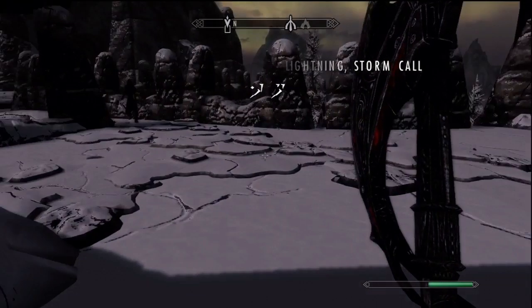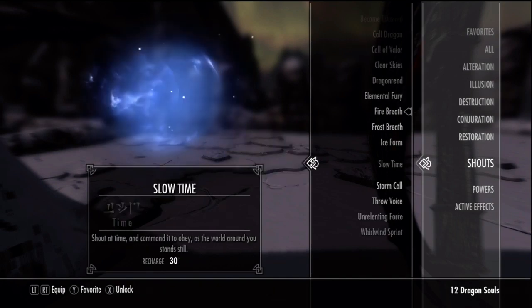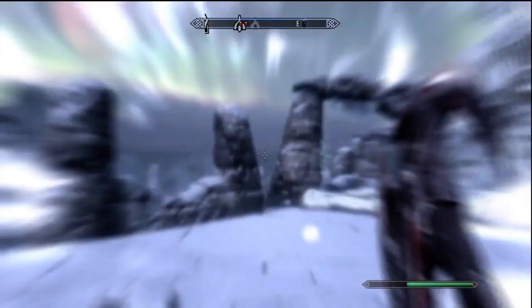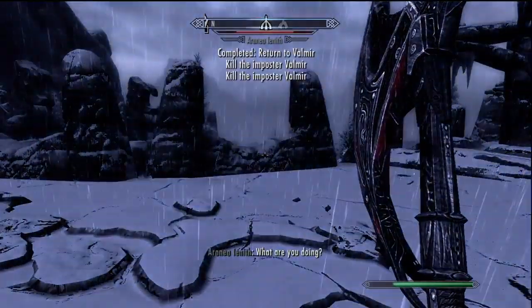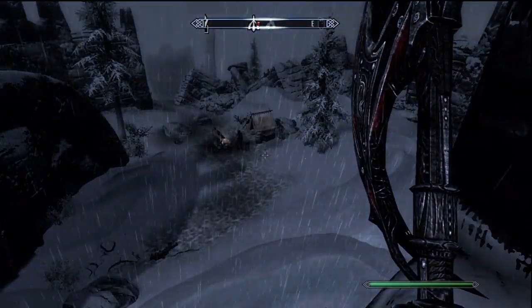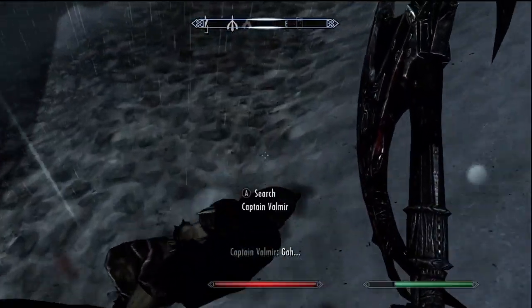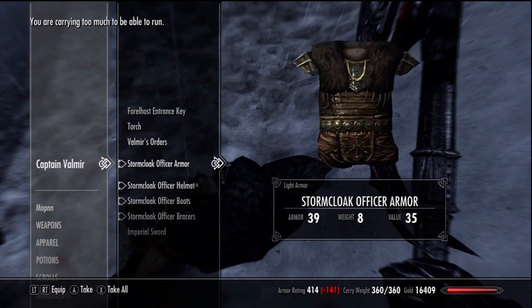There's a storm call shout out here too. Once you get out here, the guy that gave you the quest to get in here - I cut that out but he kind of hacks it right here. He jumps into a bunch of different forms and tries to kill you. My shout activates and kills all of them, then I rain death from above. Turns out he was just an imposter - spoilers. I hope you guys enjoyed this video, thank you again new subscribers, plenty more videos to come. Take it easy everybody and enjoy Skyrim, bye bye!